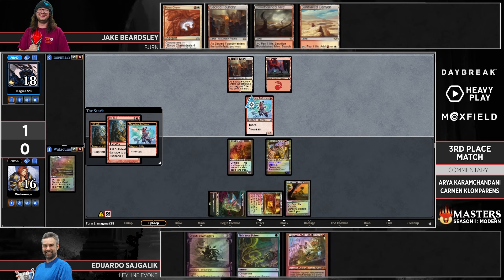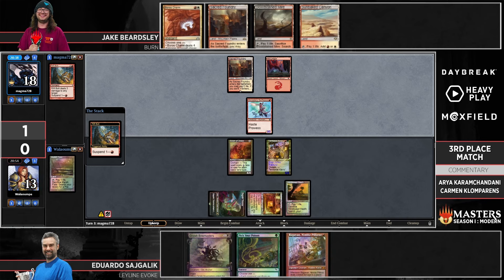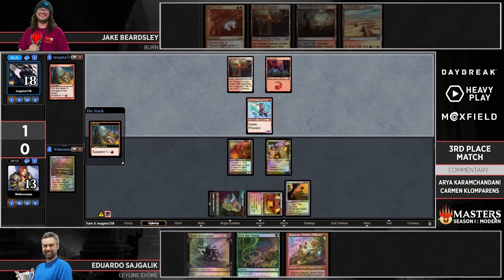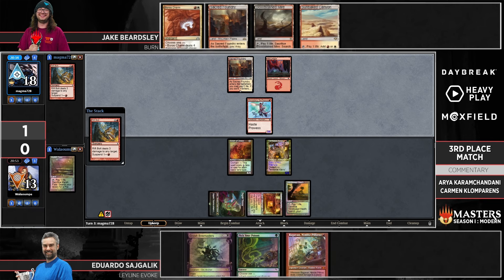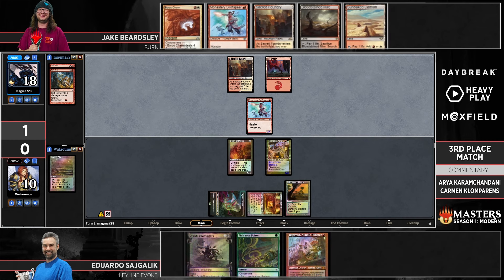It would be a little better if Eduardo had other pressure going on. If he tries to play into the Scion plan — gain life with Orcish Bowmasters — that's going to leave things in a pretty awkward spot with the Scion getting double-bolted. If he doesn't play into the Scion plan, that's six points to the face, and Jake only needs ten more points. To the best of Eduardo's knowledge Jake has four cards in hand, so not very many good options for Eduardo. I almost wonder if we might see a sorcery-speed crack of Sunbaked Canyon to dodge some life gain.